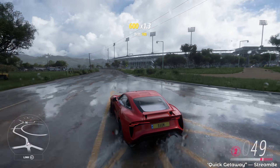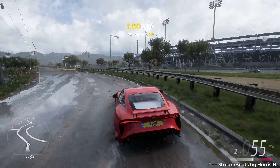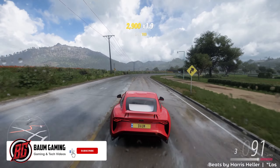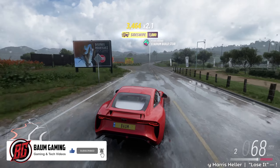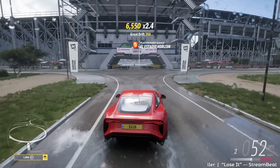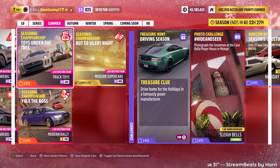Welcome back to the channel and welcome back to Forza Horizon 5, here in the summer season of Series Number 15. Today we're driving around in our BAC Griffith that we unlocked in the last video by completing the Not So Silent Night seasonal championship, but today we're going to be jumping in and continuing through the seasonal championships with the Toys Under the Tree. Let's go ahead and take a look at that.